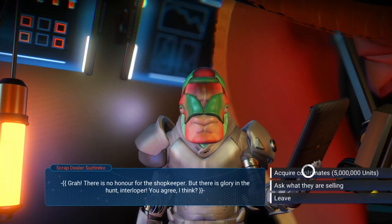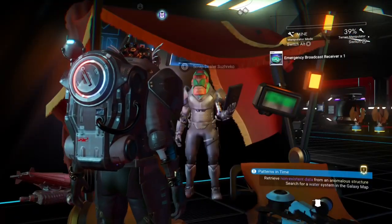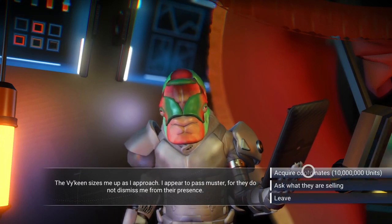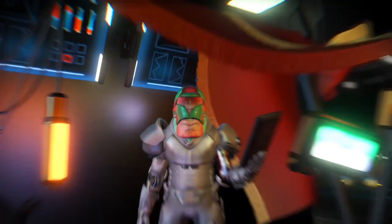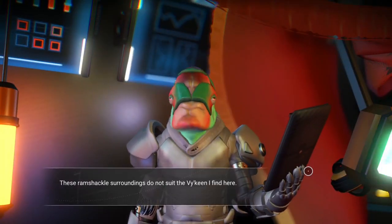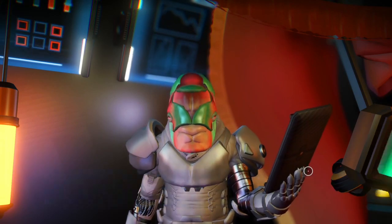You can also go to the space anomaly and speak to Iteration Helios to get your free weekly emergency broadcast receiver. You only need one of these to do this, but if you want to farm back-to-back you can buy as many as you want. The first will cost you 5 million units, the second will increase to 10 million, the third will be 20 million, then it caps out at 30 million units. This amount does reset on a daily basis, so it all just depends on what you're willing to spend your units on.